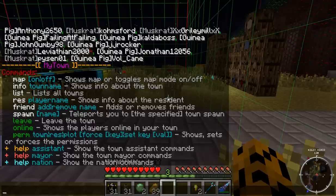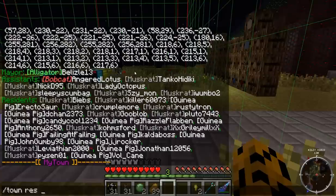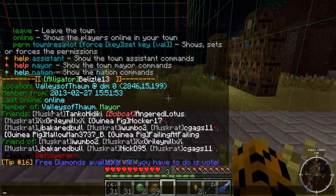Now let's go to the next one — /town res, then enter a player name. Say I want to look up this mayor, Blesley13. You can see his location, when he first joined (or at least when MyTown was installed), and last online. You can also see which town he's a member of, what rank he is, who's on his friends list, and who has him on their friends list. The friends list can become pretty important — I'll show you that when covering permissions.